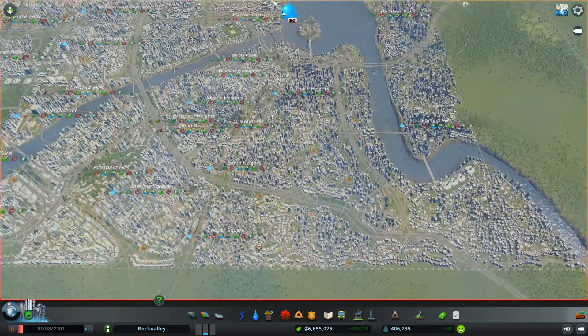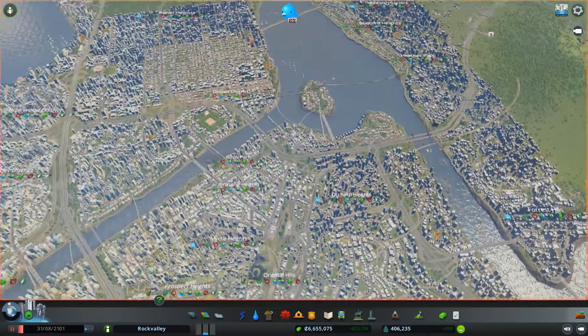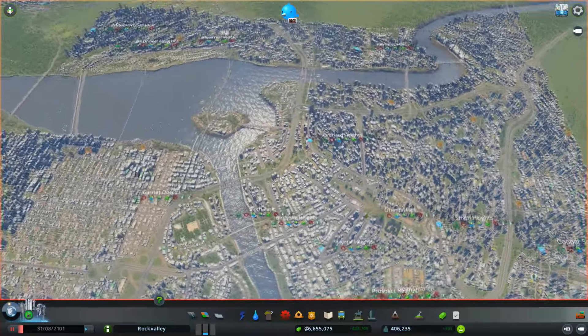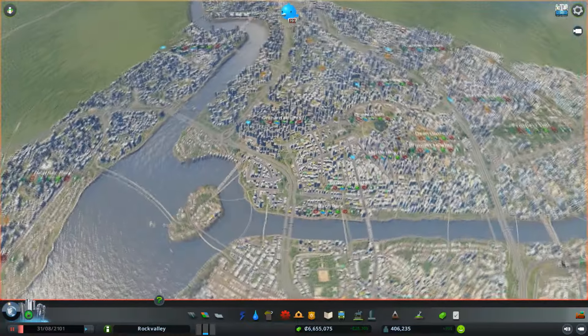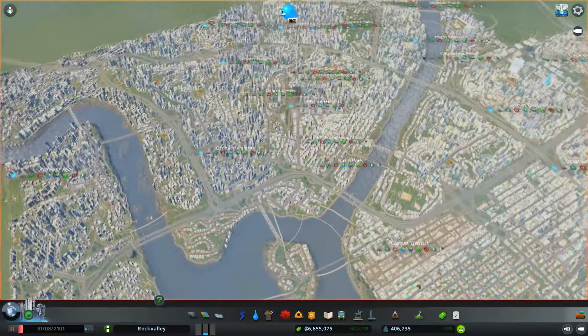Let's take an overview look at the city. It's the two rivers map — whatever they call it when you start out with two rivers. I have a lot of open space still with population over 400,000, so I think I might make it to half a million.